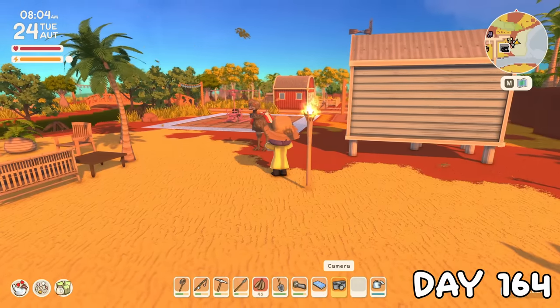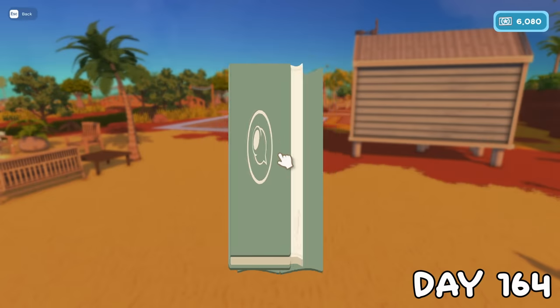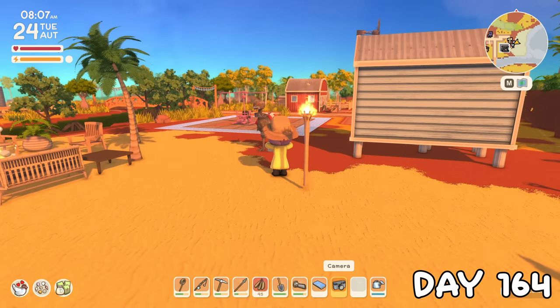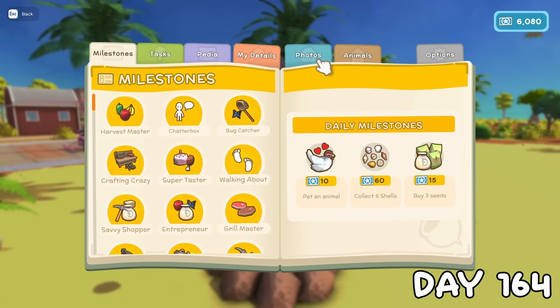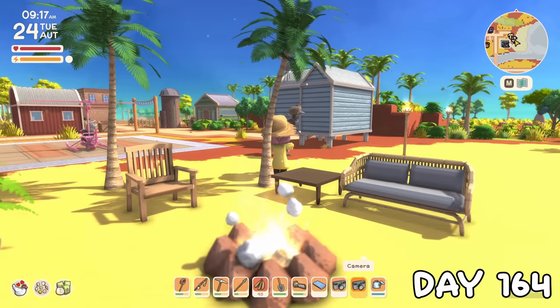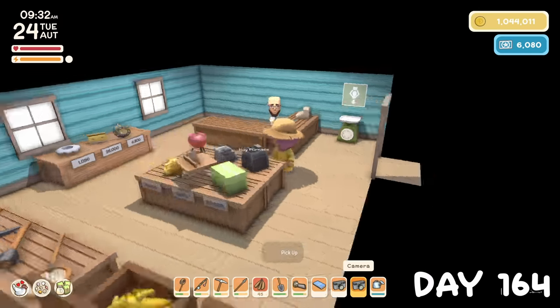I restarted my game before day 164 to try the photo quest again. The camera does still work, it just seems to freeze up when doing anything quest-related. After lots of experimenting and frantically clicking, I finally saw the camera flash, and checking my album we now definitely had a photo of a moo, but the quest progress didn't update. Oh well, we're going to have to forget about this one.